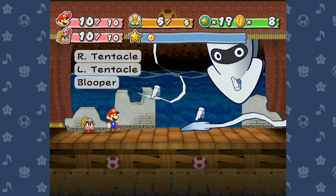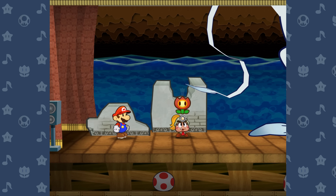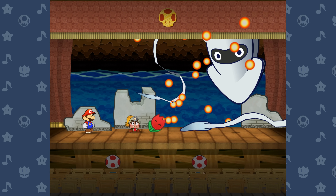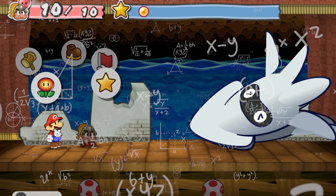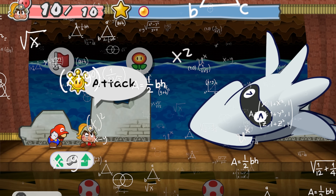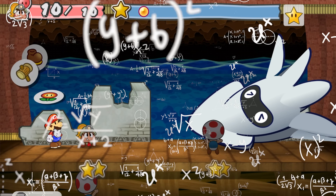Thousand Year Door has a relatively simple battle system on the surface. Mario gets to choose between his standard attacks, items, special moves, and a handful of other options, his partner gets to do the same, and then the enemy gets a chance to attack or use an item. But hidden within this simple cycle of silly little paper guys doing paper things are a ridiculous amount of small mechanics and nuances that people are still discovering to this day.